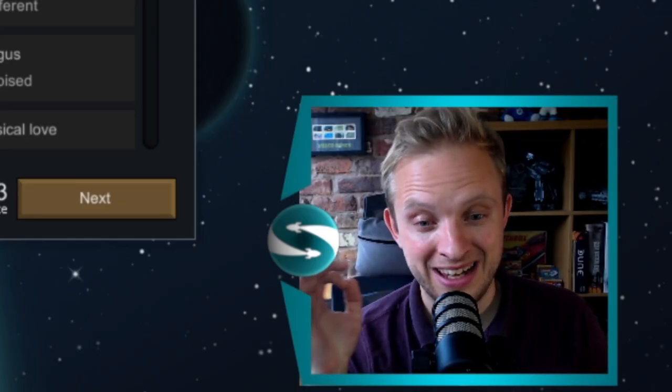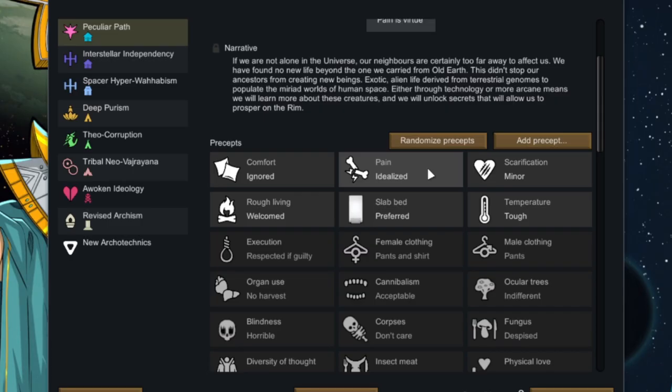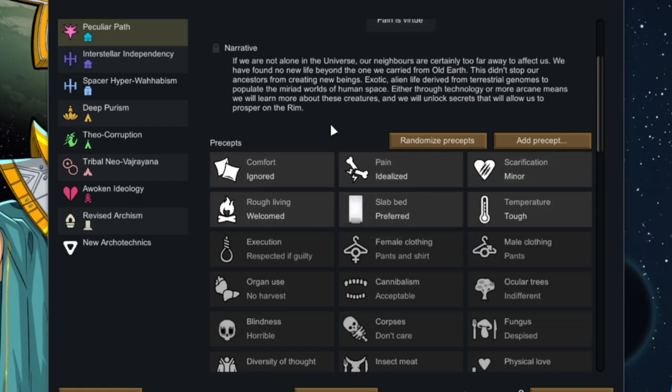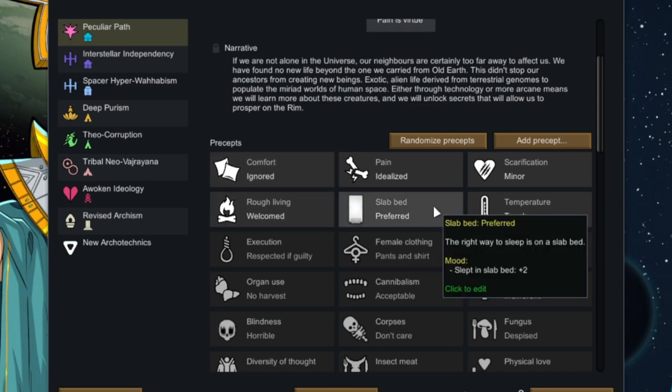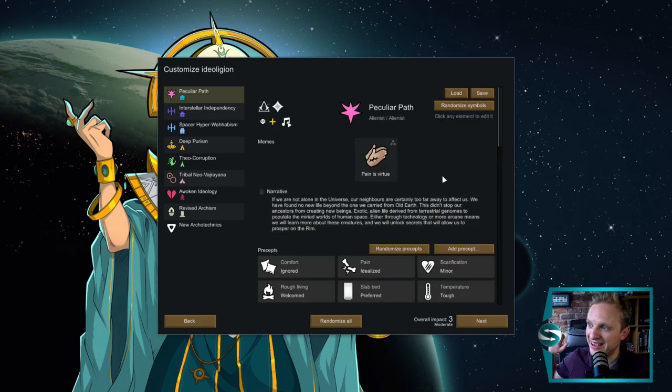Pain is a Virtue. Although it's down the bottom, it's an easy meme. You ignore all your comfort — don't need to worry about colonist comfort. If you're in pain, it gives you a bonus. If you've got scars, it also gives you a bonus. Don't mind rough living, slab beds, don't have to spend money on wood. Don't care about temperature. This is great for any kind of difficult terrain that you might want to live on. One example of being down the hard end of the scale, but actually a lovely preset, a lovely meme. Very easy to play.